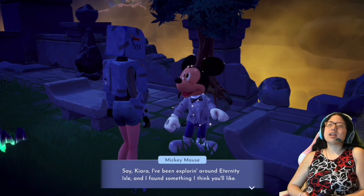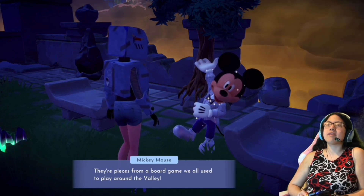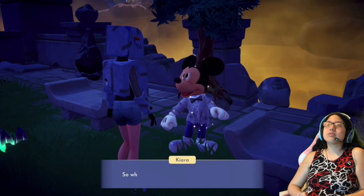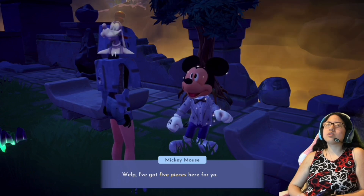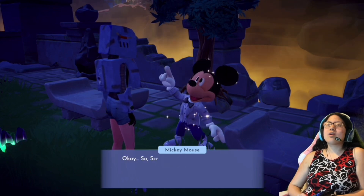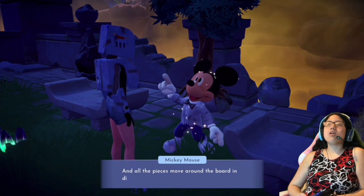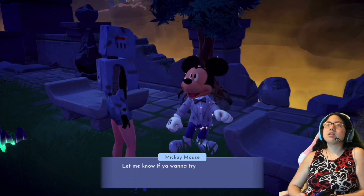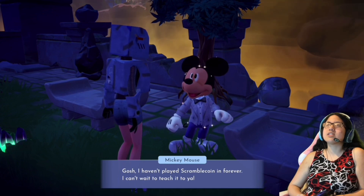Mickey says he's been exploring Eternity Isle and found statues — pieces from his board game they all used to play. The game is called Scramble Coin, one of their favorite things to do with friends. He gives five pieces: Donald, Goofy, Mickey, Minnie, and Scrooge — the main five. Scramble Coin is all about moving pieces around the board to collect coins; the more games you win, the more pieces you get, and all pieces move differently.